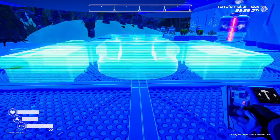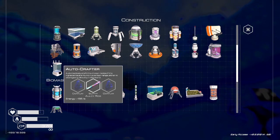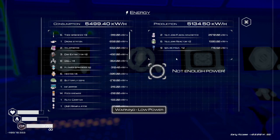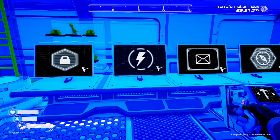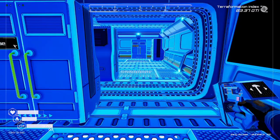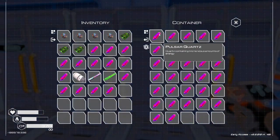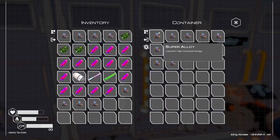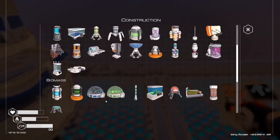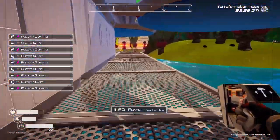I'm just gonna place this down right here for right now. I don't really have anywhere better that I know where to put it at the moment. Low power — eight hundred and fifty per second? What was my budget? You're kidding me, it's that expensive? That is absolutely ridiculous. It takes five pulsar quartz — of which it's overflowing — and four super alloy. I find it immensely shocking that I just ran out of power because of this thing. Eight hundred and fifty units of power, are you kidding me?